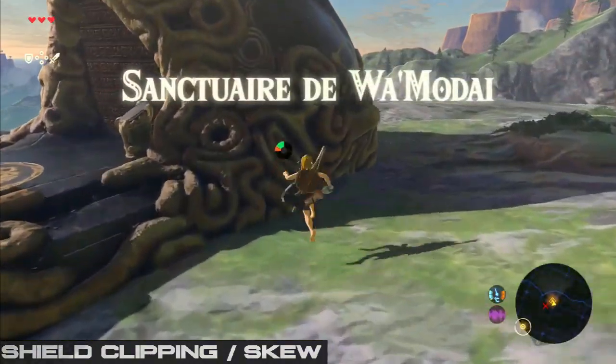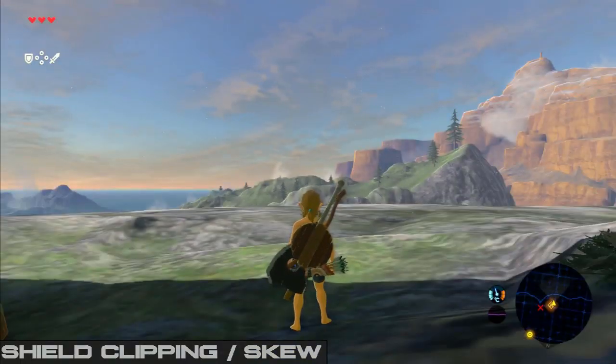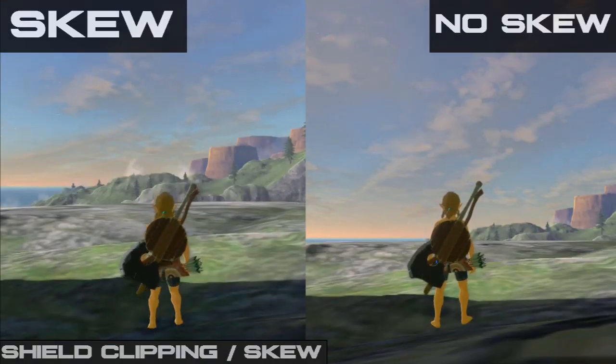Before we take an extensive look at shield clipping we need to understand what skew is. Link unequipping his shield mid shield jump, causing him to briefly tilt, is what we refer to as Link having skew.